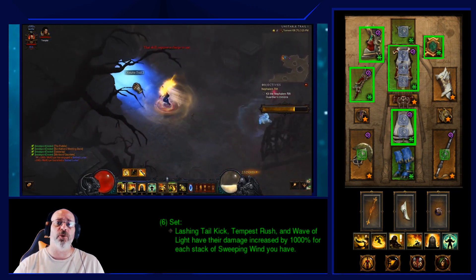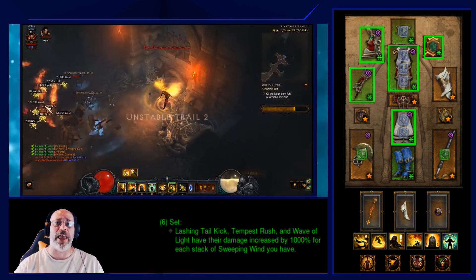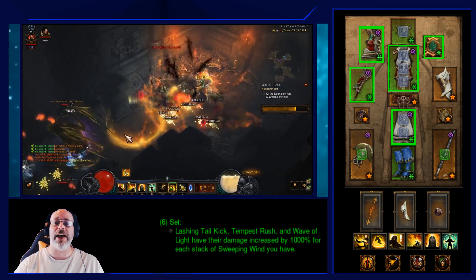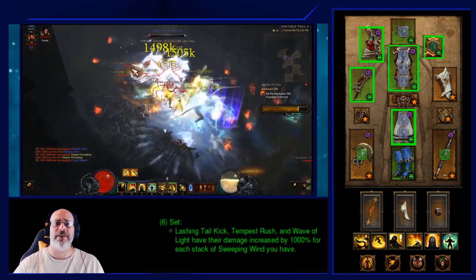You're going to rip through white trash mobs and go right for the elites, kill them, take the extra Death's Breaths, and move on. You'll be wearing the pants, chest, amulet, and shoulders, plus either the gloves or the helm from the Sun Wuko's set — whichever has better stats.